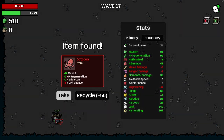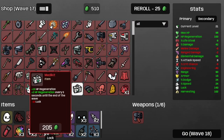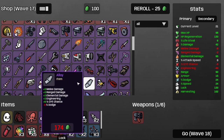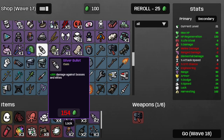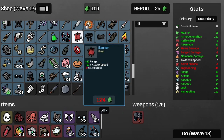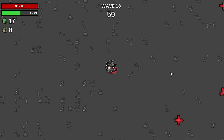And that's wave 17. Let's take the octopus for the regen and the max HP. Take the lumberjack shirt because that's a freebie. Get some more range, and then get some more medkits — at least two. Now I have five medkits. Can't support the crown. I can get a recycling machine though, so let's get one of those. Onwards to wave 18.